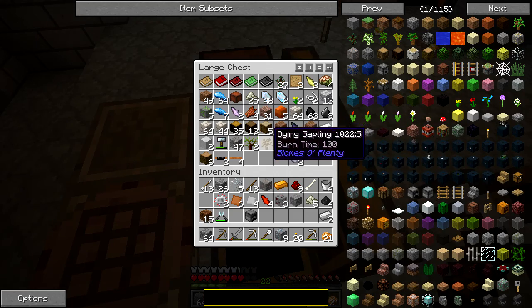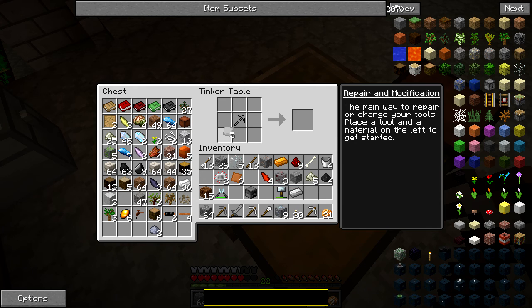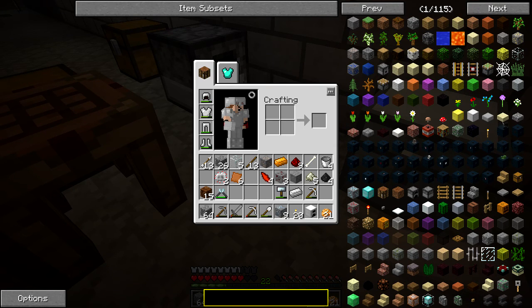Alright, I think that's about all I need for that. I've got 4, I think I need 5, so we're just going to actually only make 1. And we're going to go ahead and do this, and — we have an iron furnace! We have an iron furnace! Hallelujah!